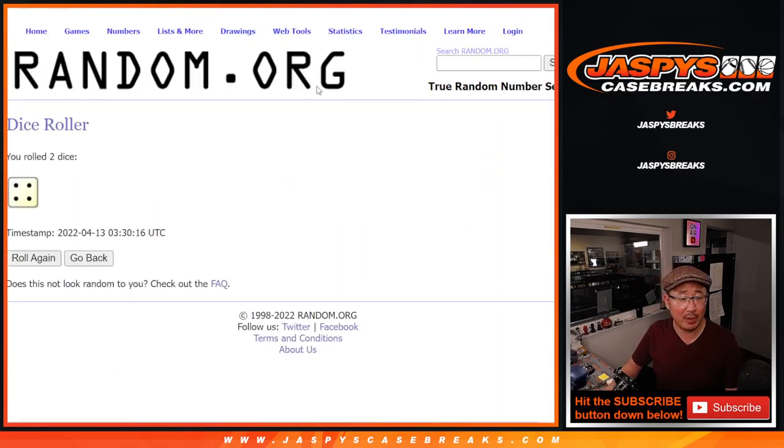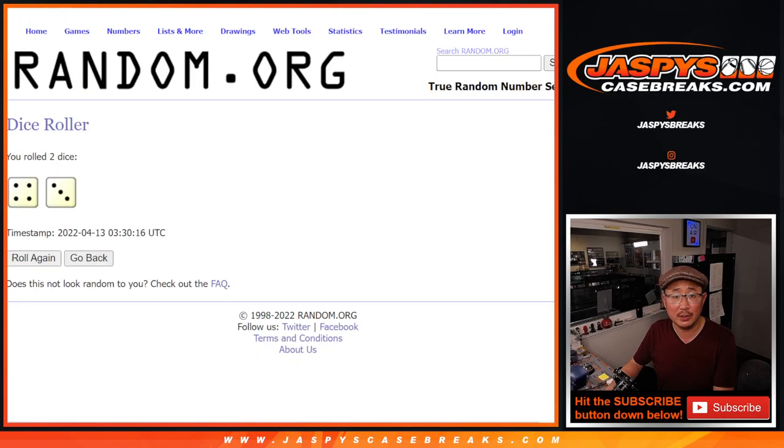Let's roll it, randomize it — 4 and a 3, 7 times for names and teams: 1, 2, 3, 4, 5, 6, and 7 — final time. I'm with you, Nolan, let's do it.